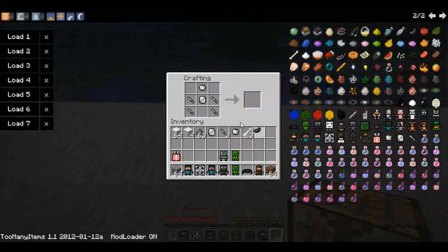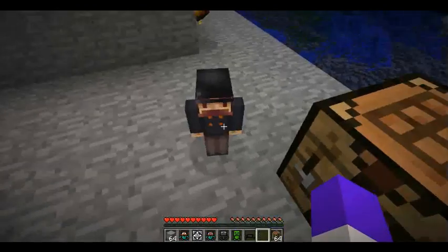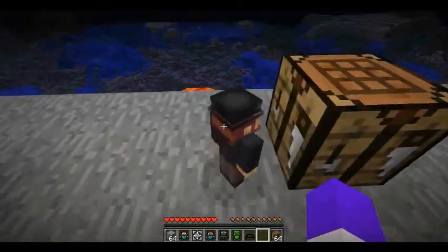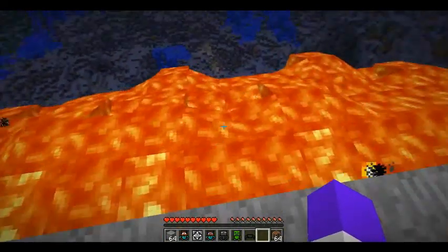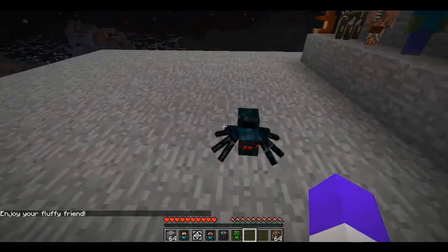And an ink sack — what do you think this will make if I put this right here? Of course it makes Notch. How could I make a video with Notch in it if I don't make Notch? So now you have Notch at your own personal disposal, and I want Notch to jump into the fire. Whoa! Notch is a very obedient servant.